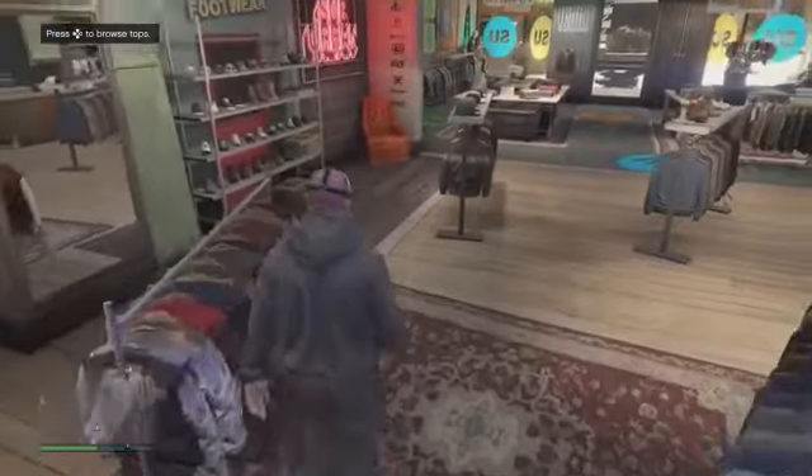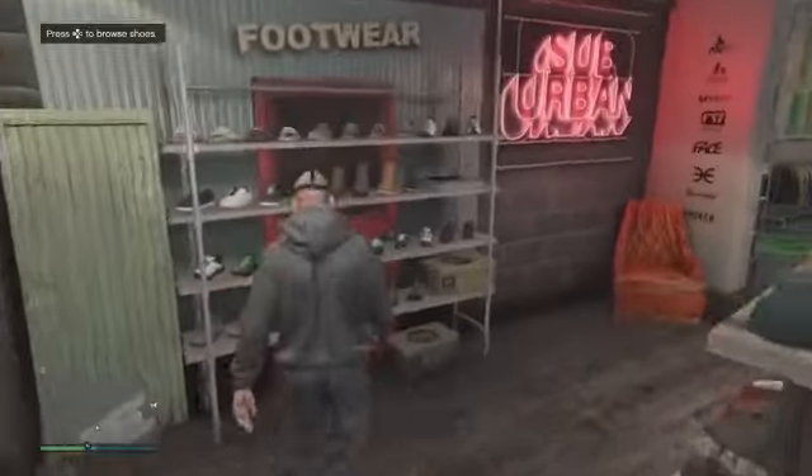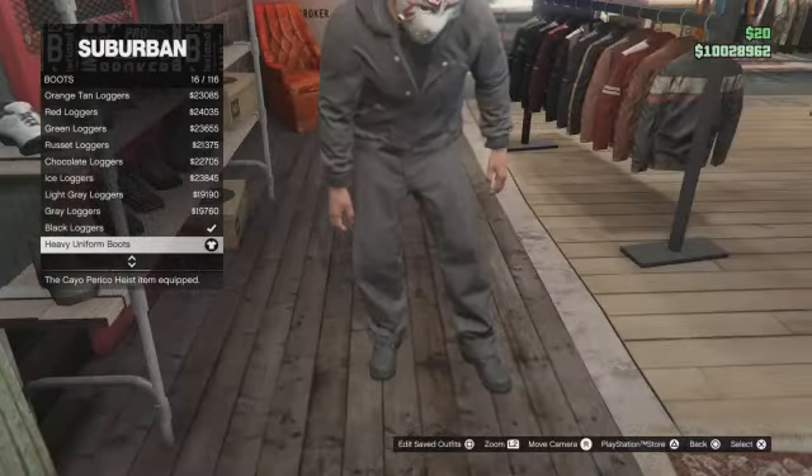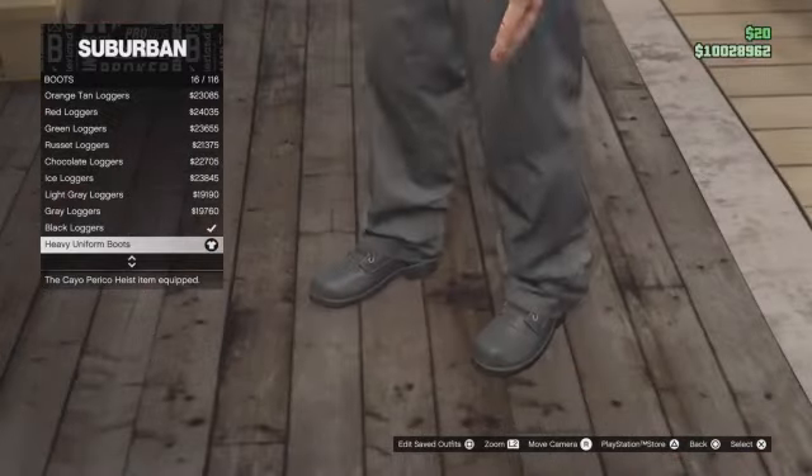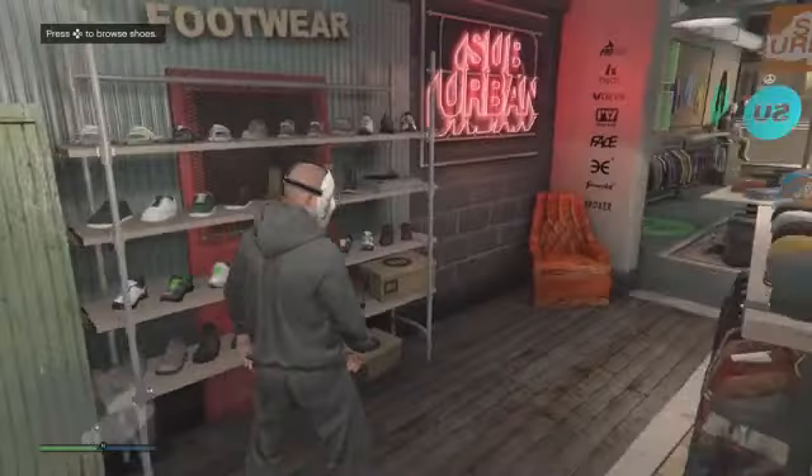Next up is the shoes, so just go to the shoes section. Go to boots and equip the heavy uniform boots. That's all you need to do for the outfit, so after this just save it.